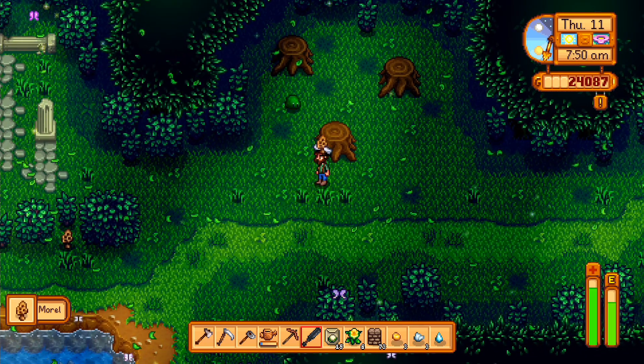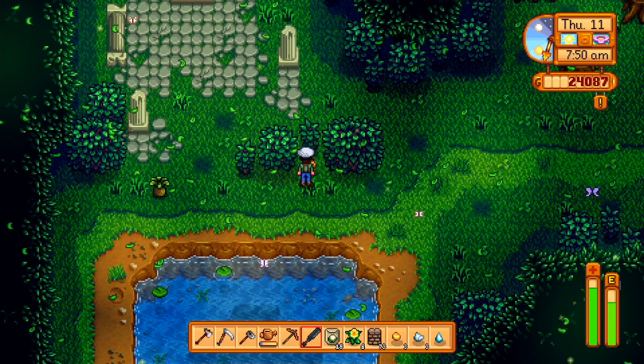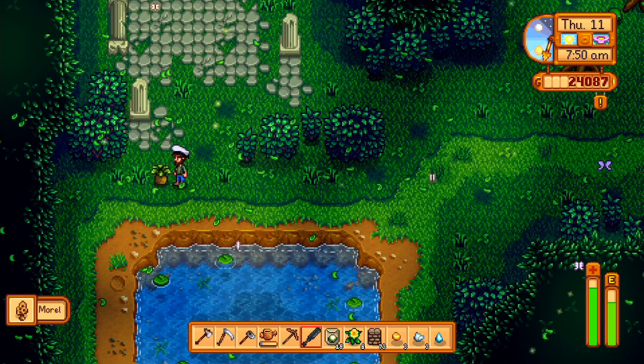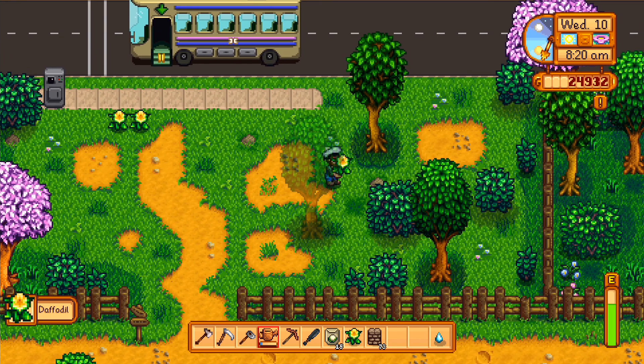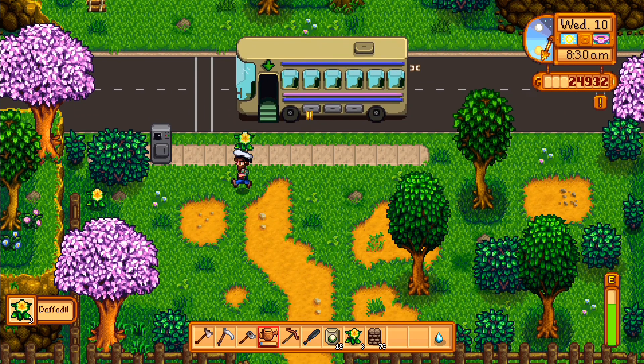Foraging is levelled up by chopping wood from trees and finding naturally grown produce scattered across Stardew Valley. Just like crops, these are seasonal. Again, you can sell, eat, keep, or craft these into a variety of different items, so it's always best to take a day off and explore the world.